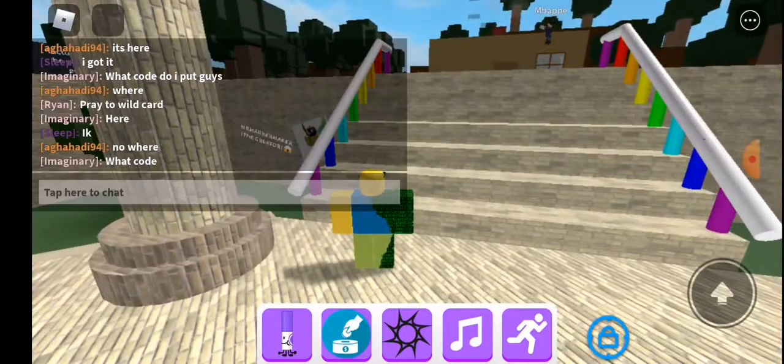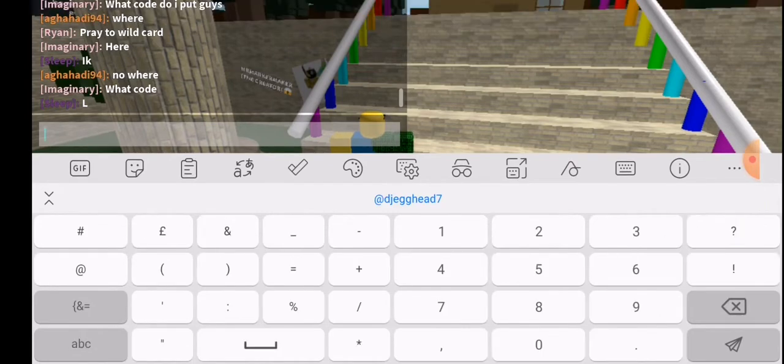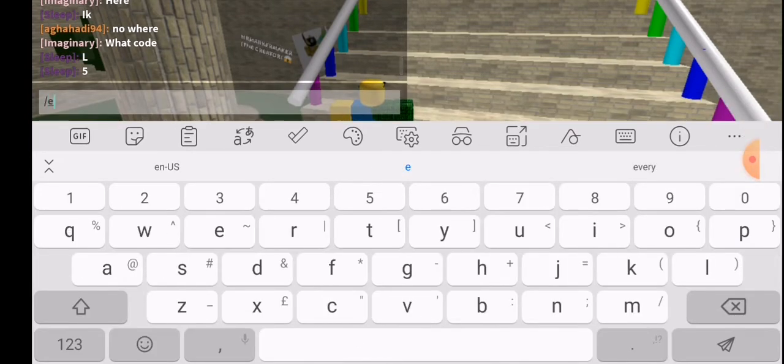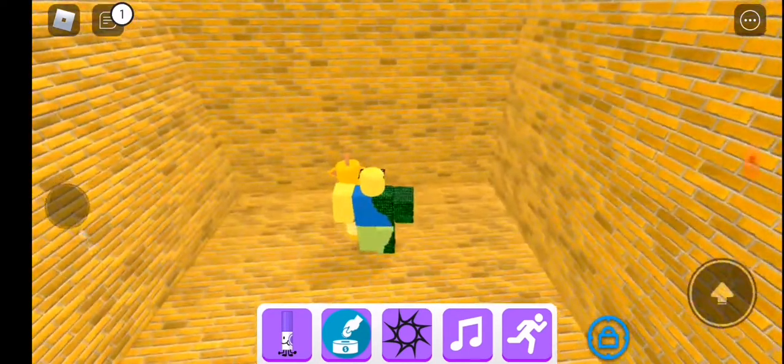And then for the capsule marker, you type in chat: slash, e, class. And there it is — the capsule marker.